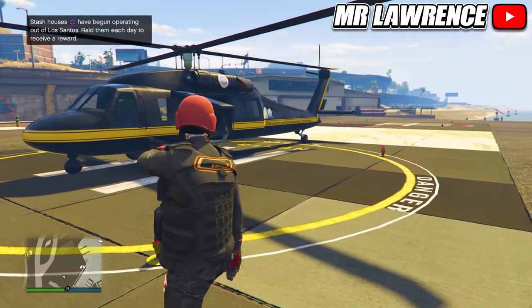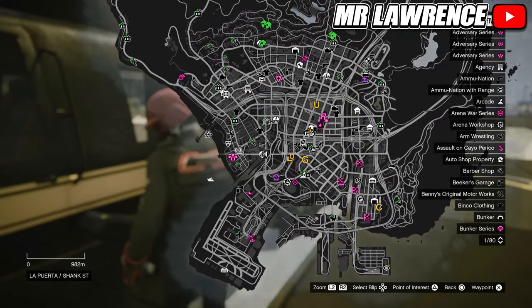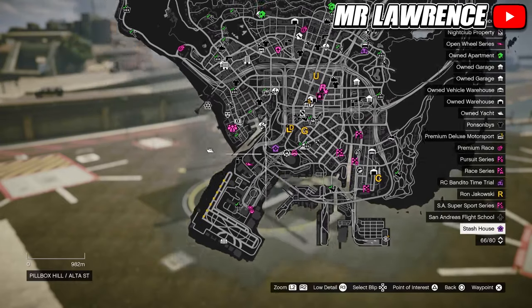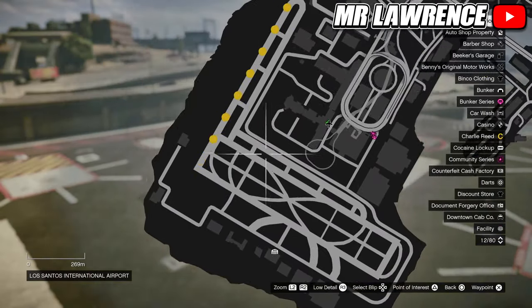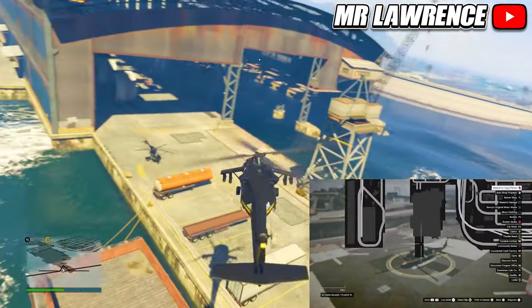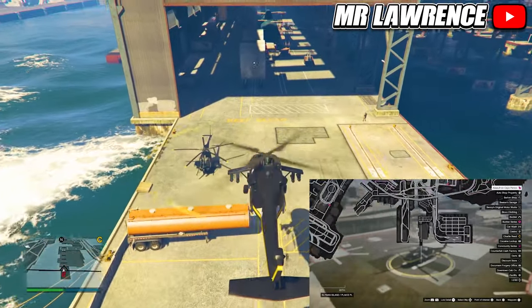Now I'll show you some helicopter spawn locations that can come in handy. There's a helipad on the map that's always helpful to know about to get from A to B fast. You can also find helicopters at the airport and at hospitals. There's also the Meriwether base. Better helicopters with rockets will spawn when you are at a higher level, around level 50.